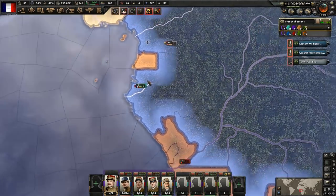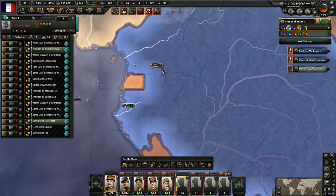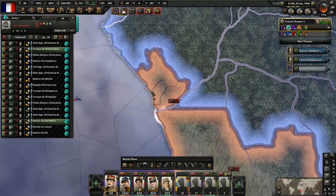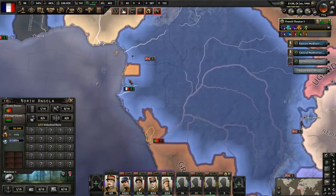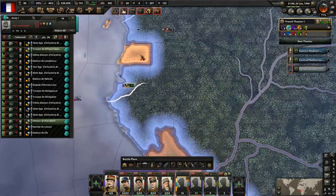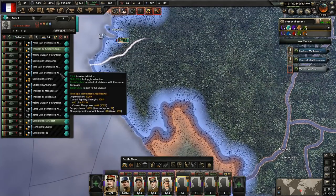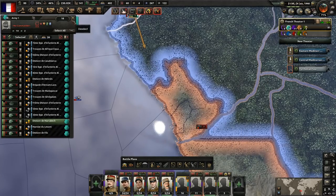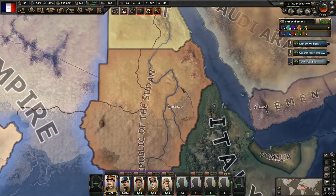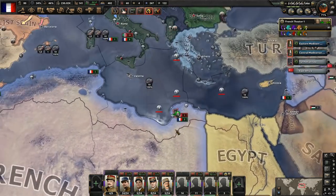We need to get this Portuguese situation dealt with. And why are British troops in our lands? They don't have access — we did not give them military access. We're going to bring one division over here and then try to take their ports and get them cut off and destroyed. We do have territory over here that I gave up — someone thought I didn't know about it, but I just don't care about it. It's fine if we lose that.